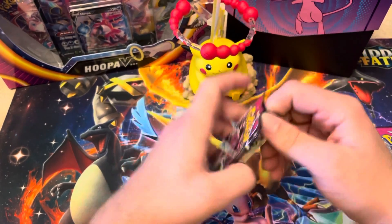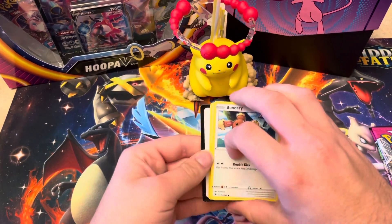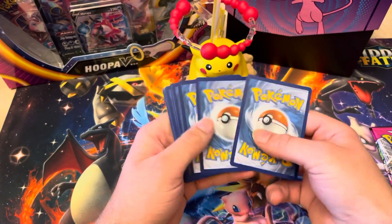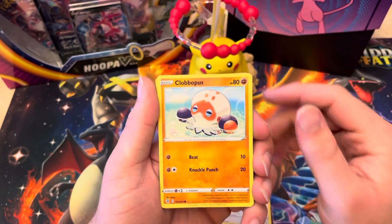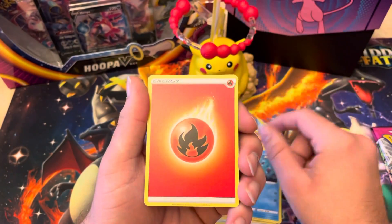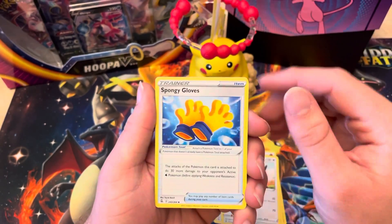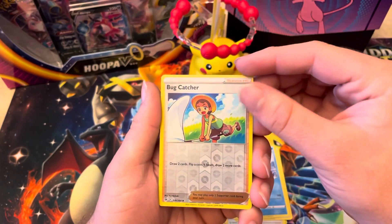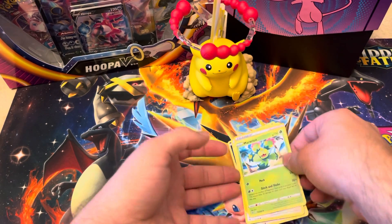Okay, next pack. There's the code card. We got Bunnelby, Clobbopus, Tynamo, Joltik? Fire energy again — because this pack's about to have some fire in it. We got Double Tapper, Gloves, Frostmoth. Our reverse is Bug Catcher and our rare is a Maractus. I like Maractus, not crazy on pulling that as a rare, but I like Maractus.